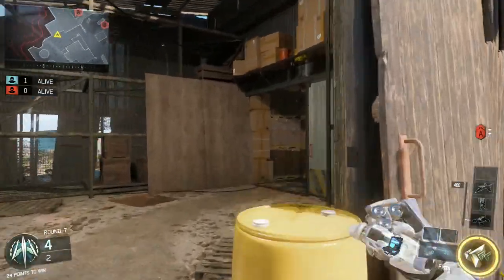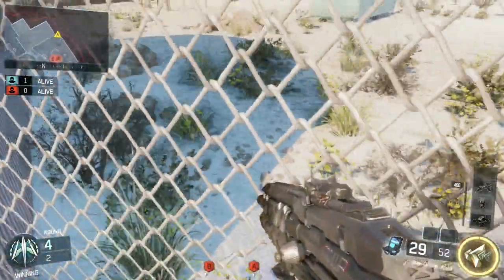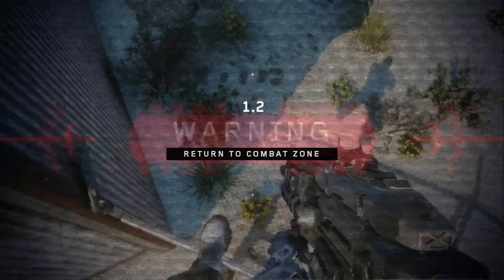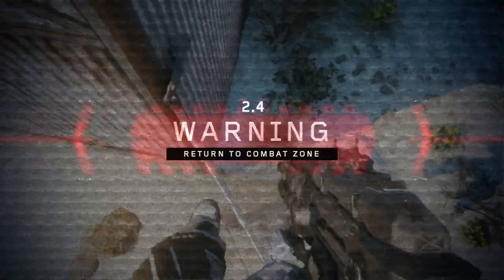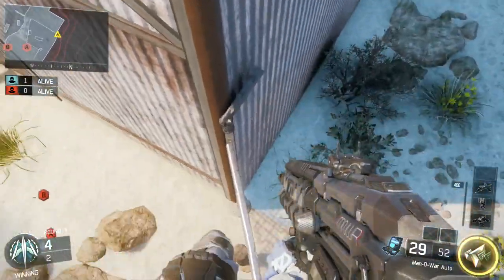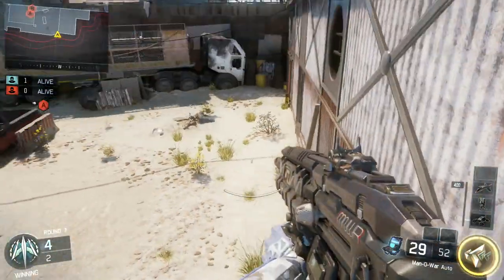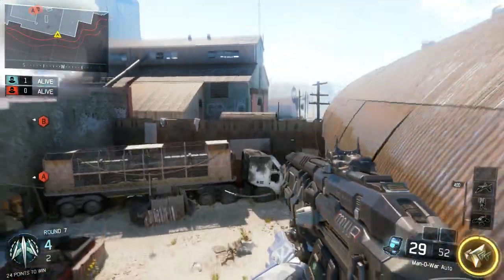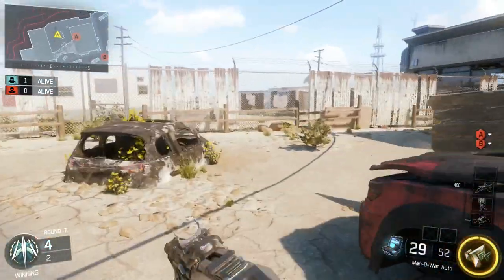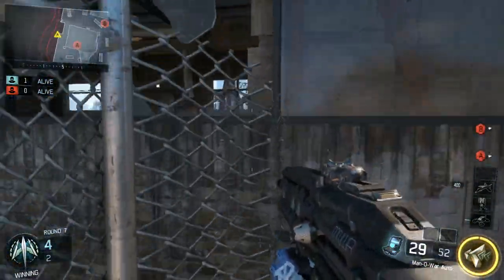Moving back towards A for some spots. One thing you can do is get on top of this fence — this is the hardest fence to get on on this map; it's extremely difficult to stay up here without dying, but you can do it with practice. What you would do is you can actually check that B rotation a little bit. You can sit here, be watching for anything pushing through, and look right up — you can almost see the bomb if they plant it there. Going right over here, you don't need to get on the fence for this. Just jump and check the bridge to see if anybody's on it.